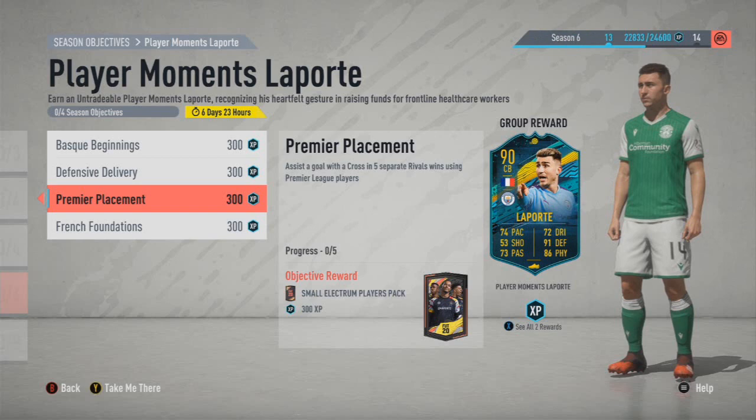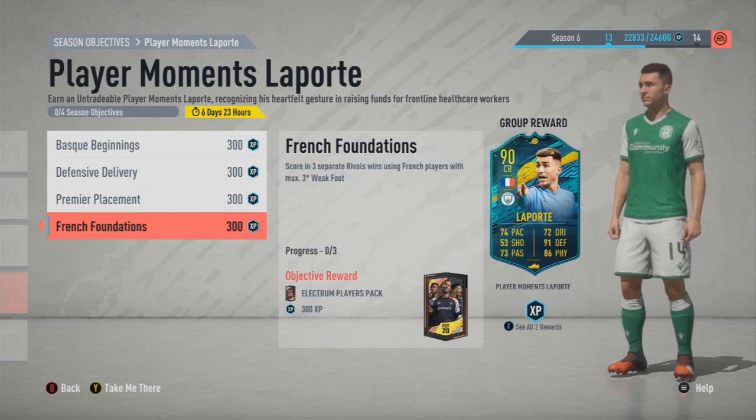Premier Placement — assist a goal with a cross in five separate matches. That's the one that's going to take a bit of time folks, for a small pack reward. So you're going to have to try and get that crossing in, whether it be a corner or a low-driven cross or whatever it may be, and get it done.